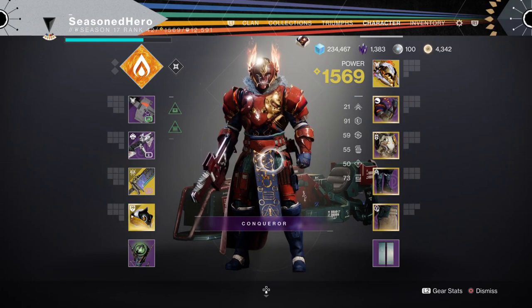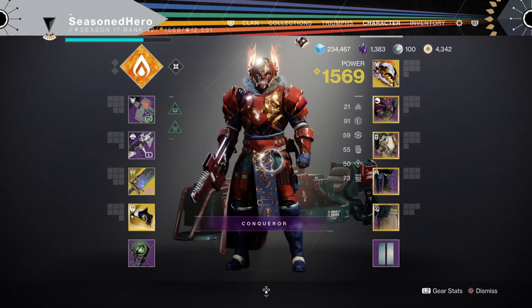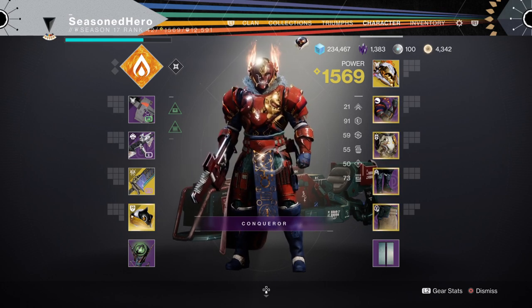For stats we have 90 Resilience, 15 Discipline, and 17 Strength. With how the fragments and aspects operate, you won't need to build into a maximum of 100 Strength as that's not needed. This will leave you room to explore and experiment with other stats if you want.